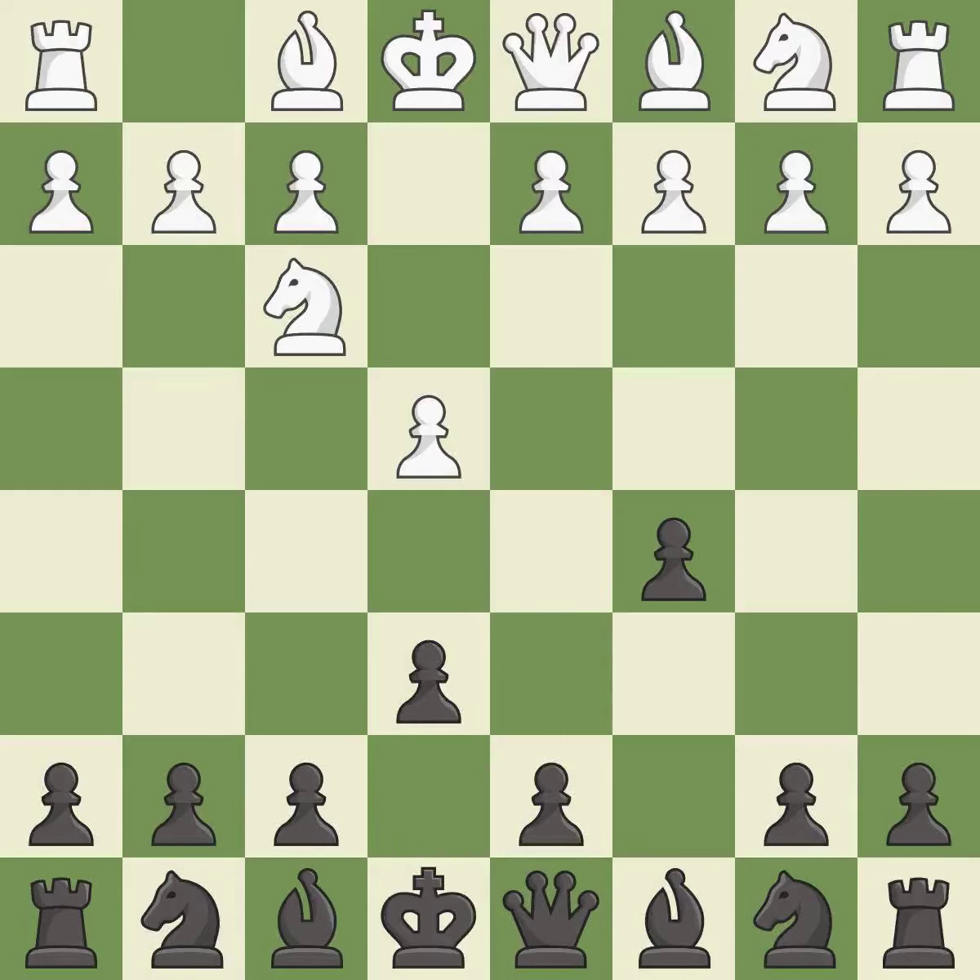E6 creates an opening for the dark-squared bishop and opens a new diagonal for the queen. D4 offers to trade the more important central d4 pawn for the c5 pawn in exchange for more control of the center and quick development. Cxd4 gives black two central pawns versus one central pawn for white. Nxd4 recaptures the pawn and activates the knight.